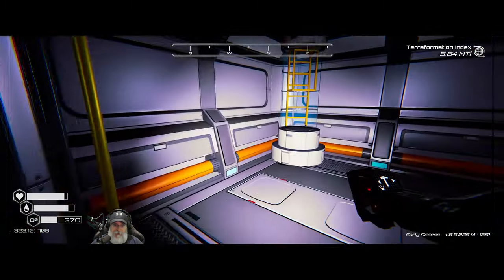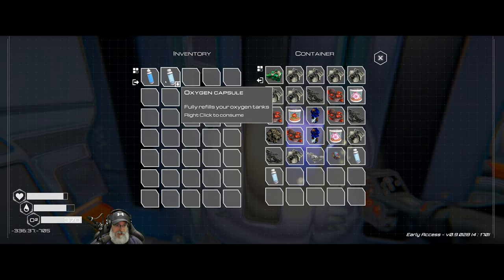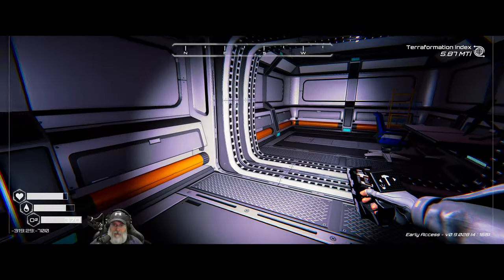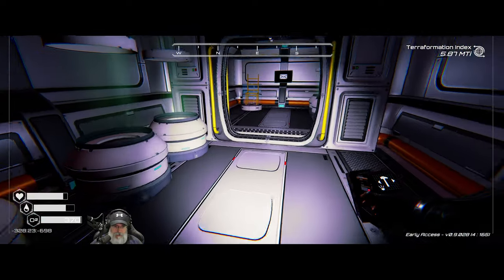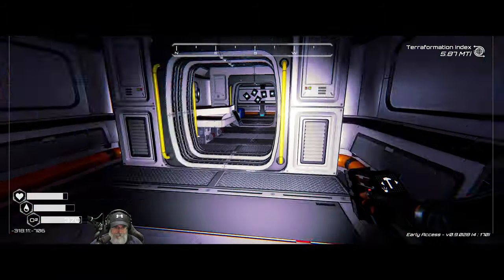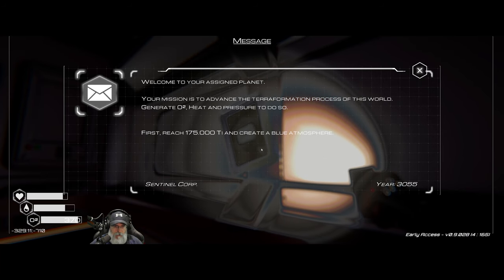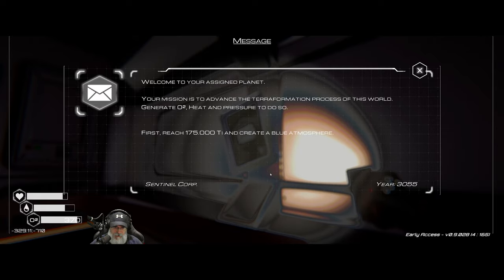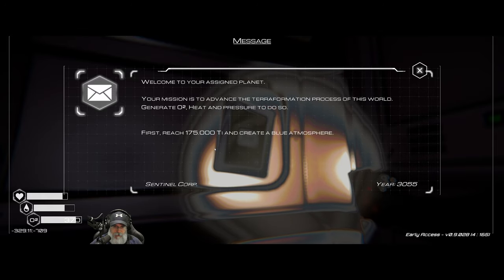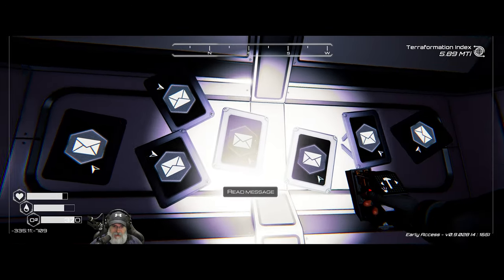Now that we know where the end of the place is, I'm just going to take one O2 bottle down. Down this way, down this way, and then to the right. The wall messages all say: 'Welcome to your assigned planet — your mission is to advance the terraformation process of this world.' That's the same message we got from Sentinel Corp. Yeah, it looks like they all say the same thing.